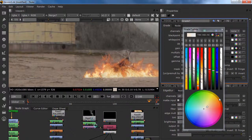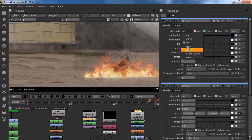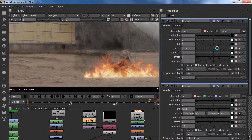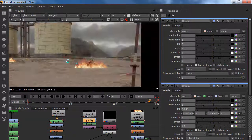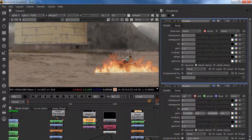In my smoke I can grade my alpha channel and my smoke becomes darker — and that is exactly what we want. This looks nice. We have our big smoke and our fire.